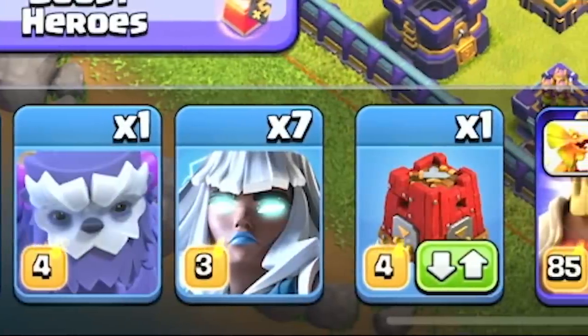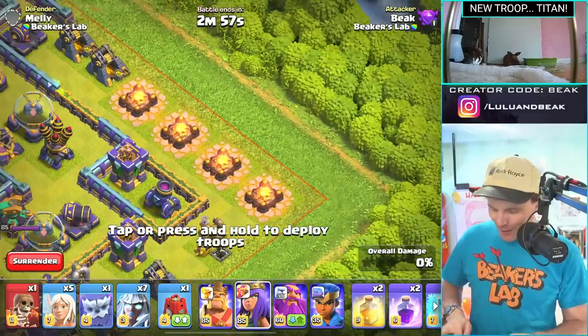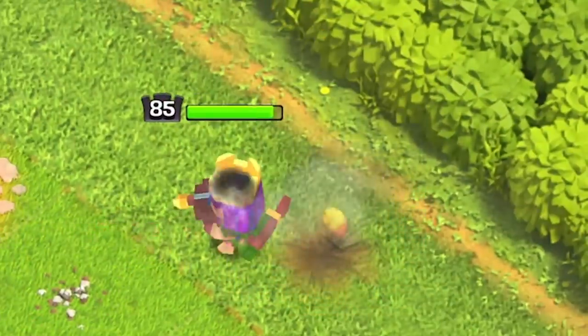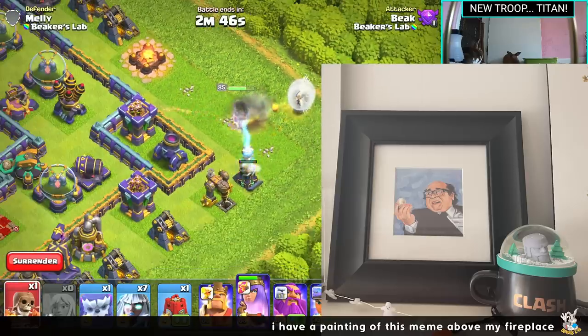I have a sneaking suspicion that Yetis are going to go really well with these. First up though, let's get a queen walk — egg walk. Are we calling this an egg walk? Are we going to call it phoenix walk? I think egg walk sounds way better. Can I offer you an egg in this trying time?